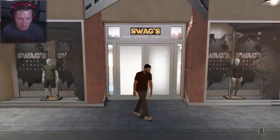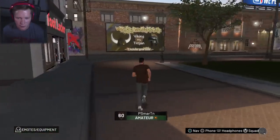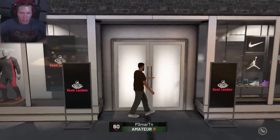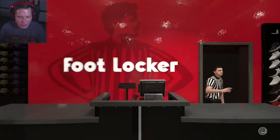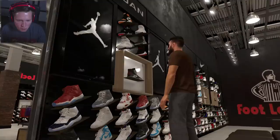We're going to have to hit the NBA team shop too. I'm just going to take a look at everything we got. We're definitely going to have to go to Foot Locker too. Let's get it. Enter Foot Locker. And then we're going to go back to the NBA shop. I say we get like a compression sleeve or something.